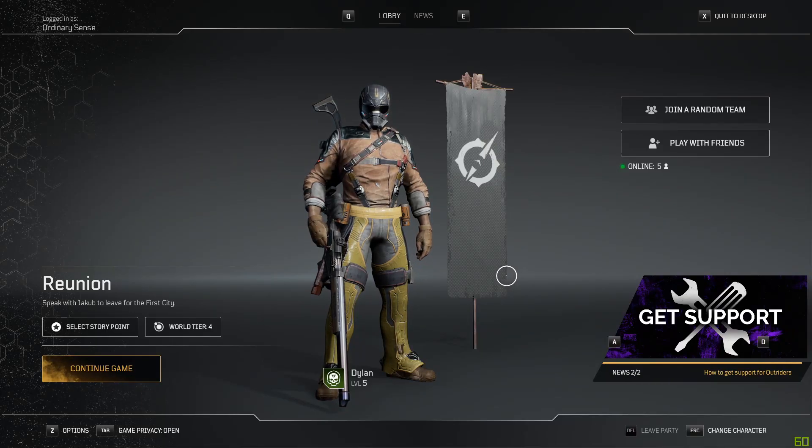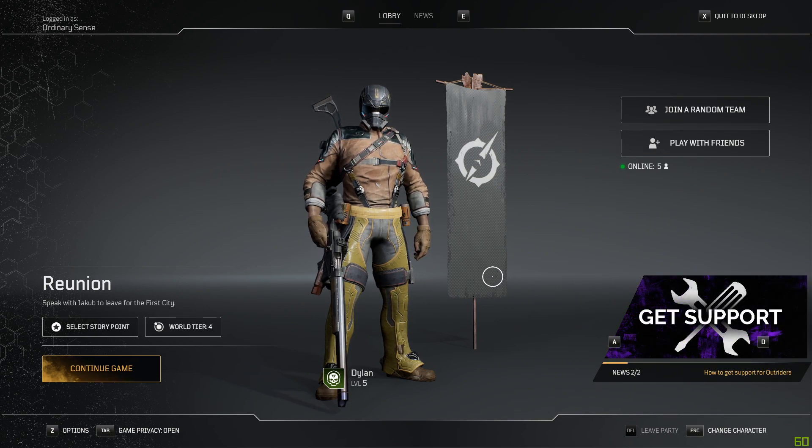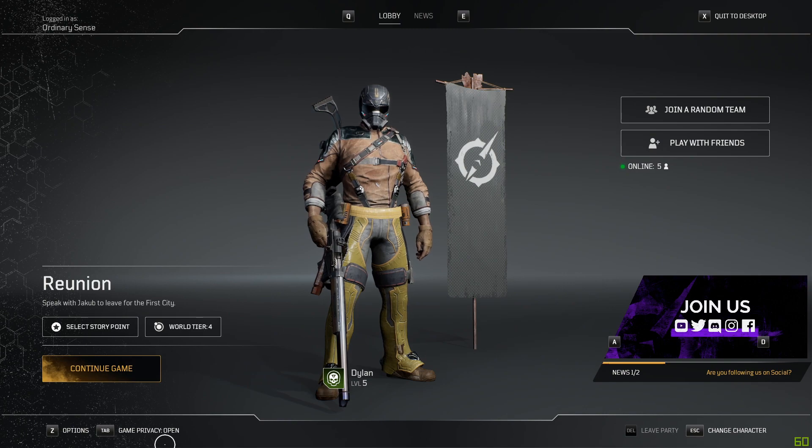Hello and welcome. My name is Dylan and today we're going to be talking about how you can change your game privacy settings in the game Outriders. There are going to be two ways to do that. The first way is if you're at the menu screen, you can simply go down to the bottom and you can see the option there. For PC, it defaults to Tab.